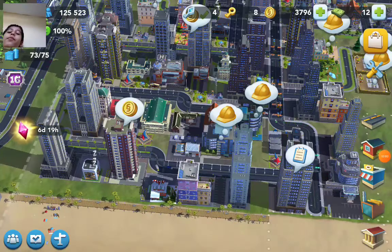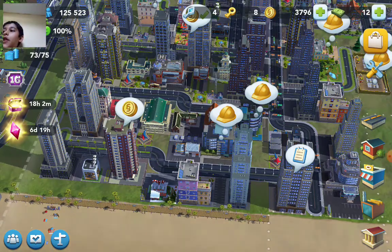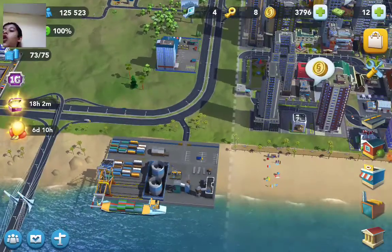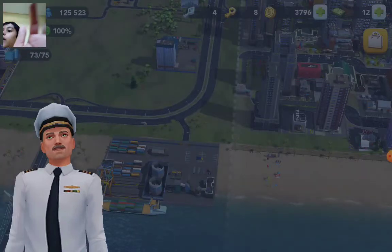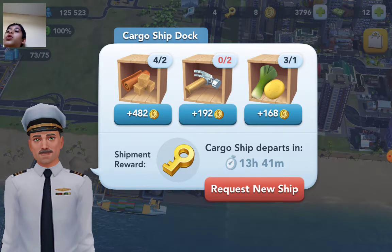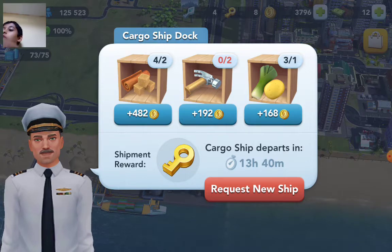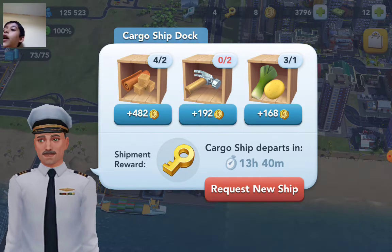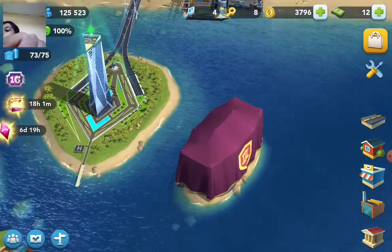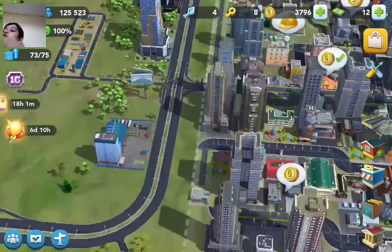Today I'm going to show you the fastest ways to get golden keys in SimCity. The first way is your cargo port — you put stuff in, do it with coins, and when you're done shipping and all supplies are loaded, when you're shipping it you get one golden key.